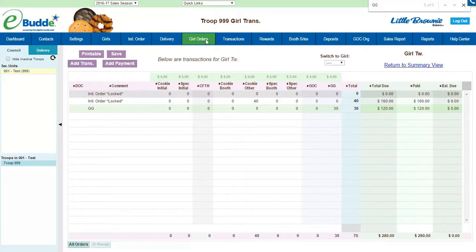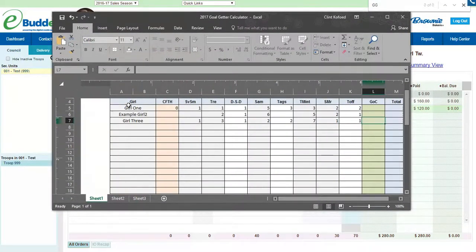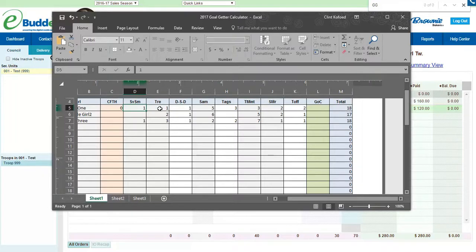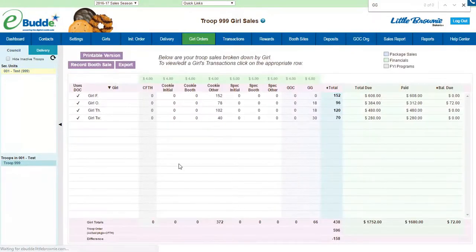The last piece of this is that these numbers — once you've actually collected them and have the cookies on hand — you do need to give the girls these numbers back. This is a good way to know which numbers: Girl 1 needed one Samoa, one Trefoil, one Do-Si-Do and so on. That's what I'll use as a record to give to her so she can turn around and make those deliveries out to the Goal Getter customers she had. And that is basically how we wrap up the Goal Getter section of our program from start to finish.